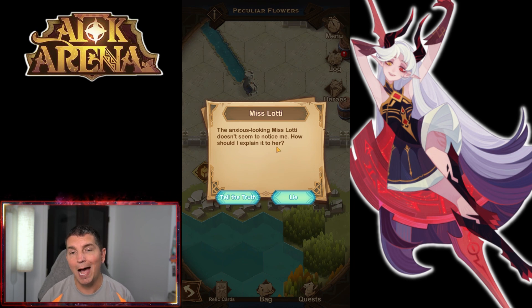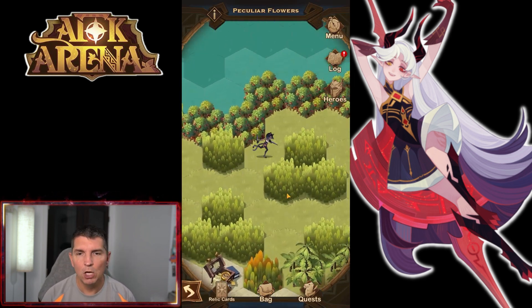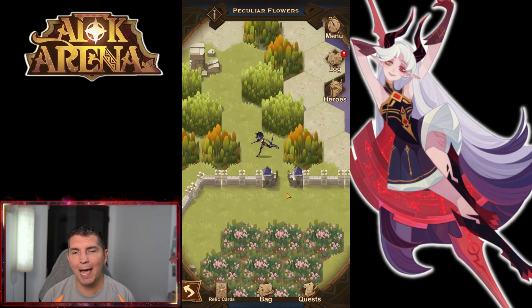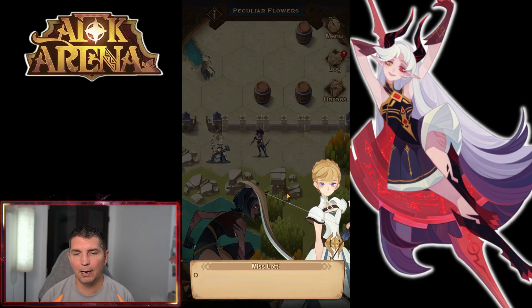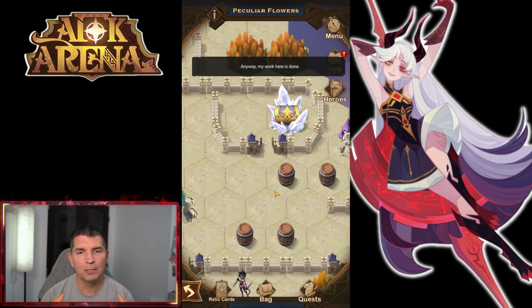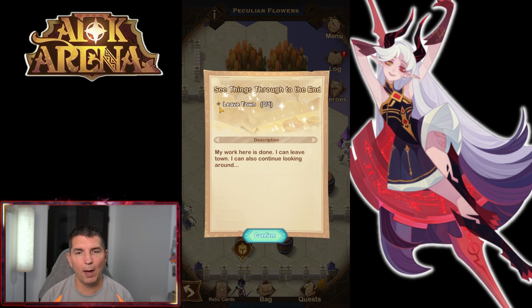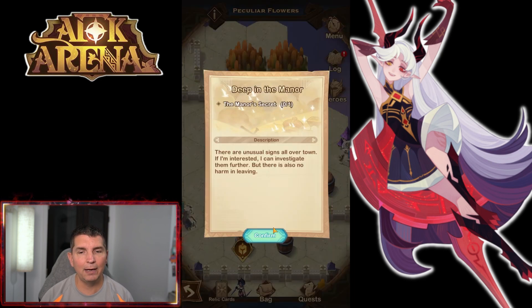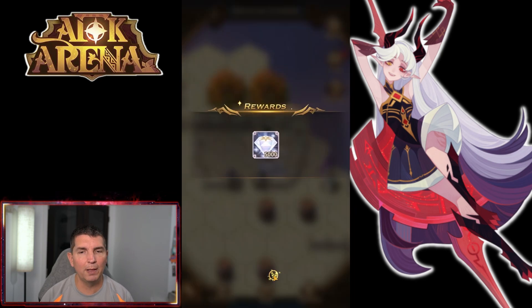There is Miss Lottie — on edge, looking anxious. Miss Lottie does not seem to notice her. You know what, I'm going to lie to her on this one. So we're going to path all the way back around with Kaz, start the conversation — 'I seen it, I'm worried something would have happened.' So she was crying. 'Thank you for your troubles.' There we go, guys — we can go ahead and leave the town and the manor's secret.